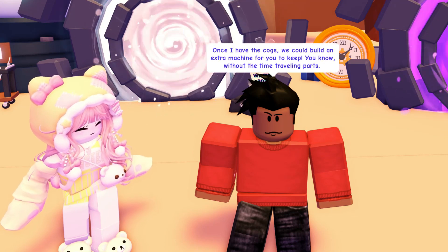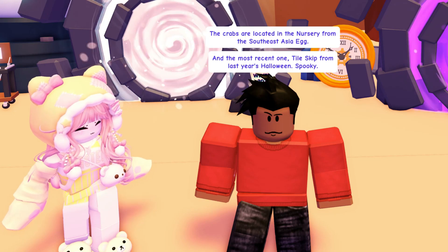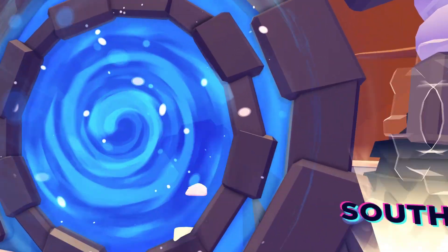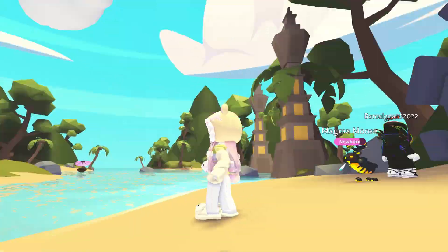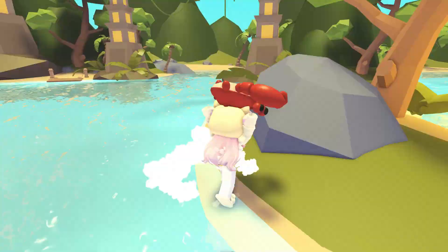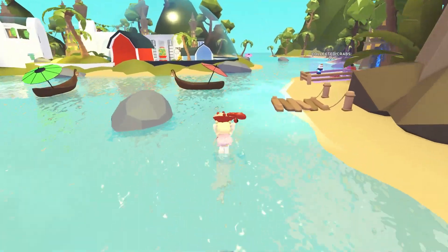You need to enter each portal to travel to an Adopt Me event from the past and complete a quest in each one. The blue portal takes you back to 2023 when the Southeast Asia egg was in the gumball machine. Tom tells you to collect three crabs to complete the quest. It only takes a minute to gather the crabs and drop them into the fenced area. Once you gather all three crabs, you will receive a cog to help you build your personal time machine.